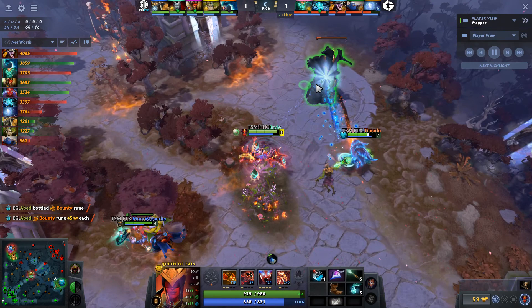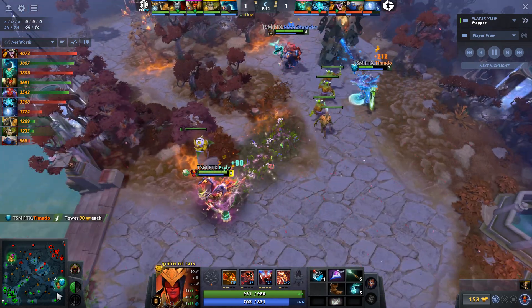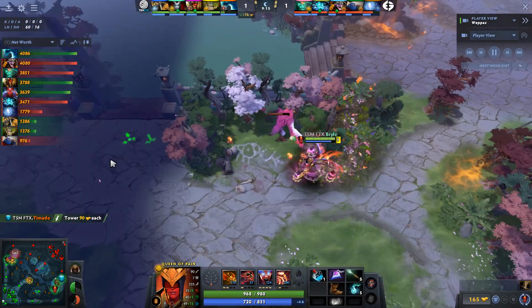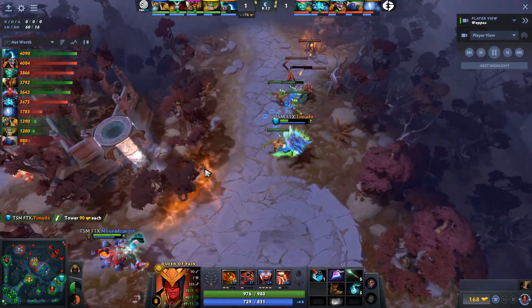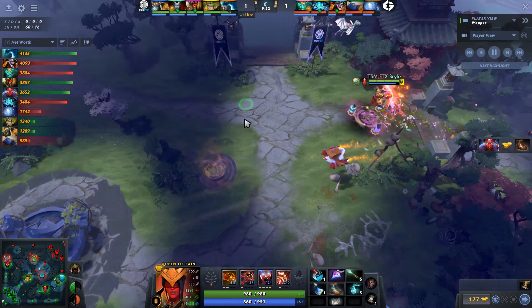For all this Living Armor talk, there has been minimal pressure by EG, which given their lineup isn't too surprising. But I imagine Abed on the Storm is starting to get itchy and wants to do something. Because Tomato has successfully pushed down the bot tier 1 tower and he's so far up — minute 9.